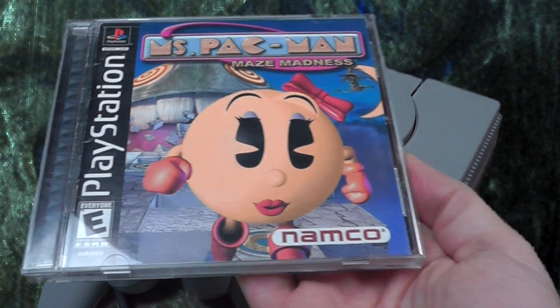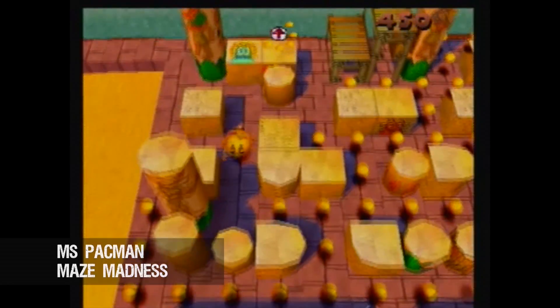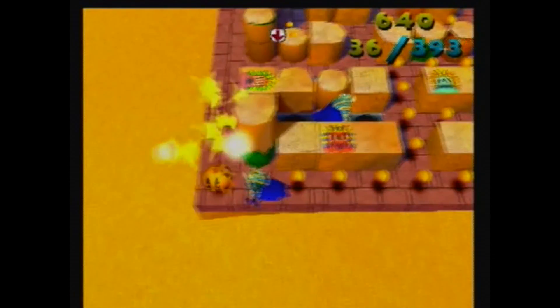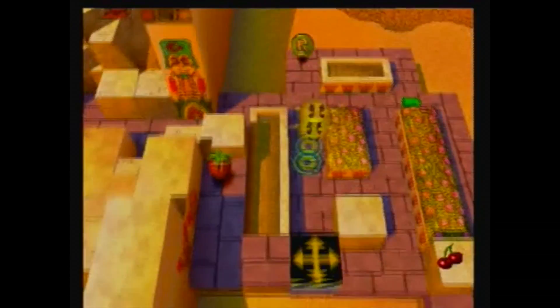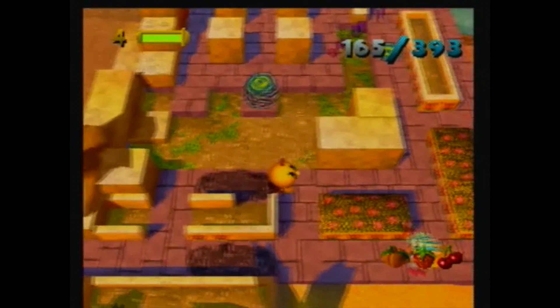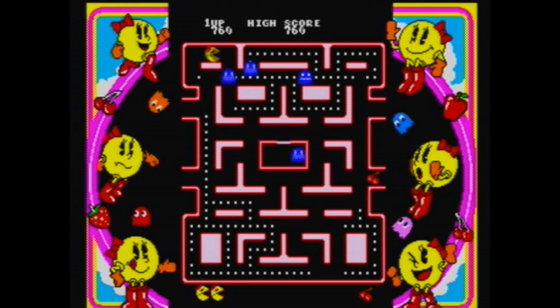I was really surprised to learn that Ms. Pac-Man Maze Madness on the PlayStation 1 is actually a really good game. This is a 3D adventure game where you control Ms. Pac-Man through 180 mazes on four different worlds. The game adds adventure elements like unlocking gates, jumping, and puzzle solving, yet it still feels like classic Pac-Man with only four directions and no buttons to push. At its core you're still trying to munch pellets, but a lot more thinking and planning goes into solving the mazes while avoiding enemies. As an added bonus, the original arcade version is included as well.